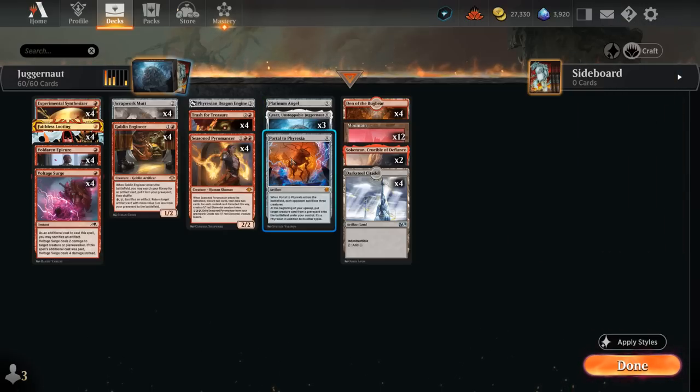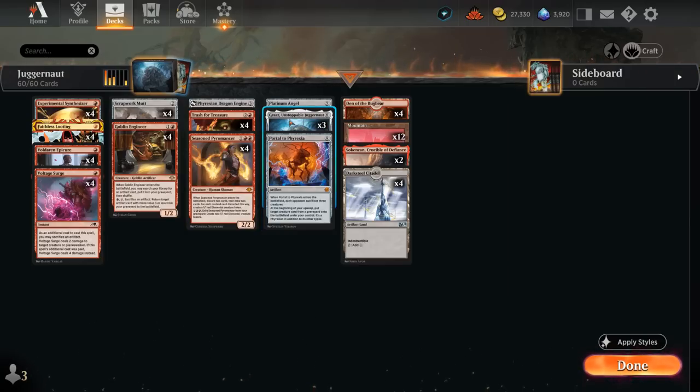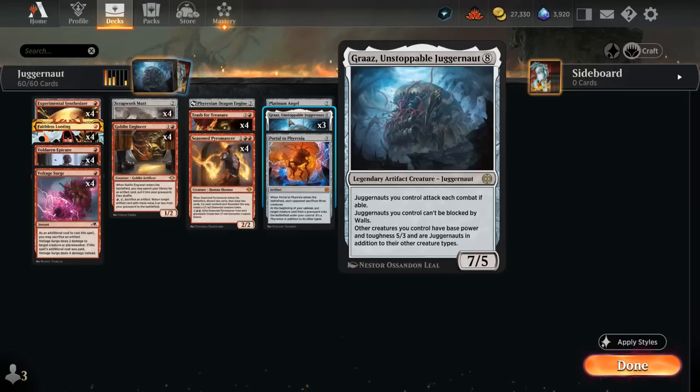We also have a 1-of copy of Portal to Phyrexia. This one's a lot more important, as when it enters the opponent has to sacrifice 3 creatures — very good against a lot of creature decks in the format. At the beginning of our upkeep we can bring back a creature from any graveyard onto the battlefield under our control. In some slower matchups we can get the Portal in play first, then discard Grass and bring it back if we don't expect Grass to win the game very quickly.